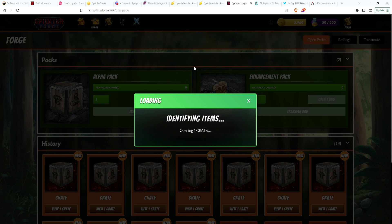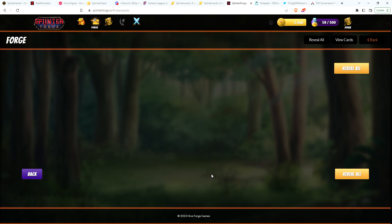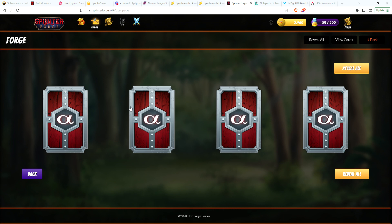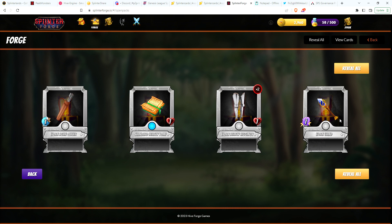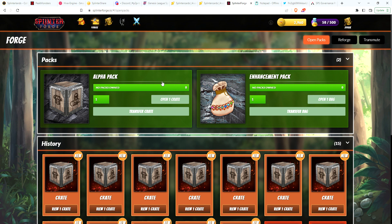Once again you get five items in this crate — one is guaranteed to be a rare or better. Of course you're always hoping to get an epic or legendary. We have four cards, one duplicate which is probably a common, so we have one common quiver, there's our rare tome, two leggings, and probably one more common. Okay, nothing too exciting here.